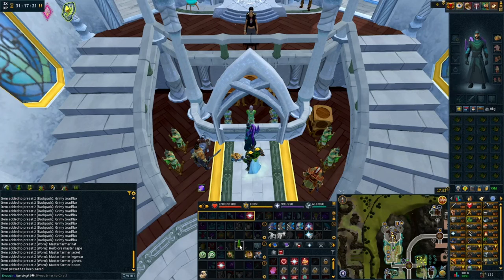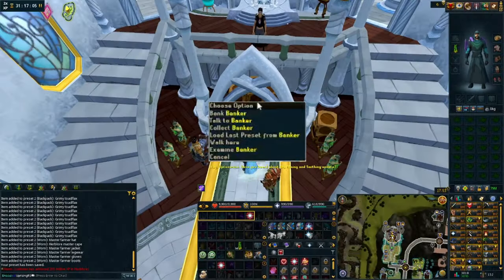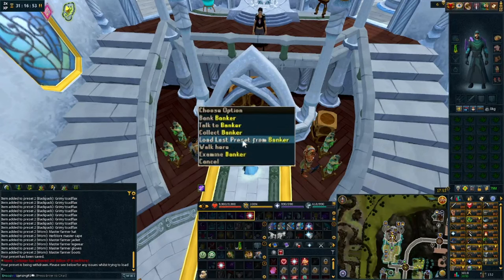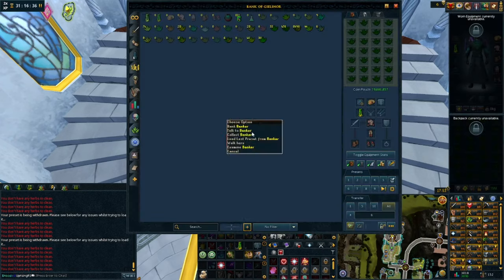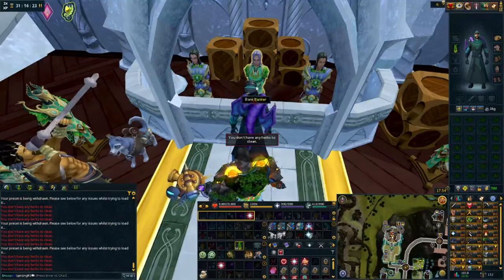After that, you're going to want to take your Herblore cape and put it on a keybind, because that is super crucial to doing this method quickly. Once you've got all that done and you hit your preset from the bank, all you have to do is hold down your keybind, right-click the banker, and then load last preset. Keep in mind this is super click-intensive, so if you're not a fan of clicking non-stop, just remember it takes five minutes to make nine million GP.